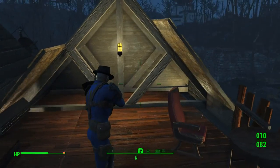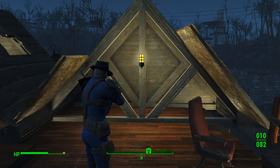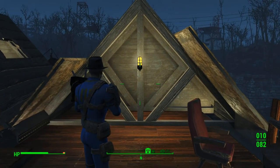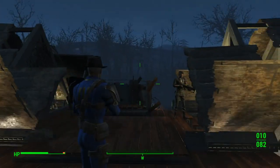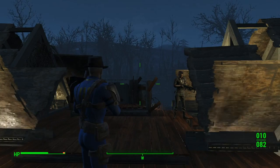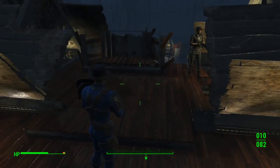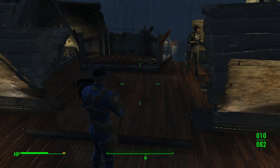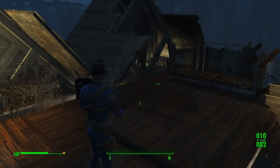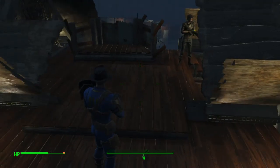This house is one of the very few existing structures I've found in the game that, if you look at the cardinal direction indicator, is aligned north, south, east, and west. If you remember from me talking about fixing the roof in Sanctuary, that house is not aligned that way, so it's not very easy to manipulate the angles to fix the roof. But here, because it is aligned that way, it shouldn't be that hard.